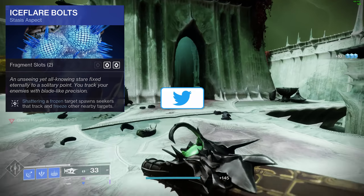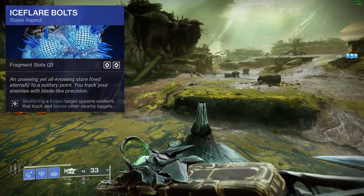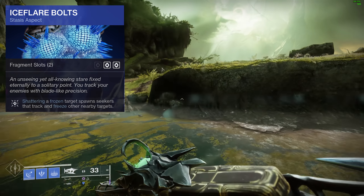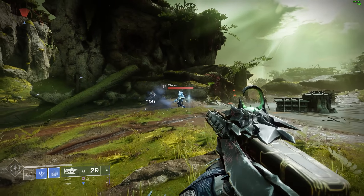Then we're going to go for Ice Flare Bolts — shattering frozen targets spawns seekers that track and freeze other nearby targets. This also gives us another two fragment slots.